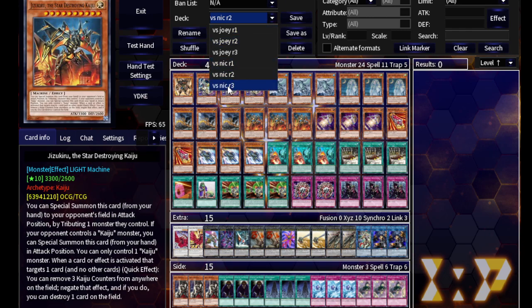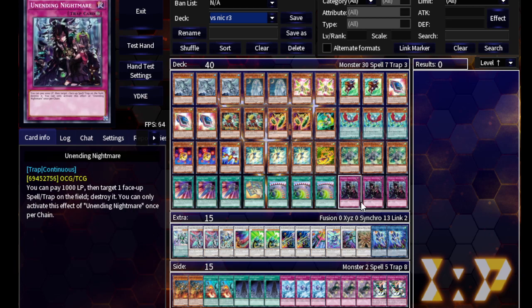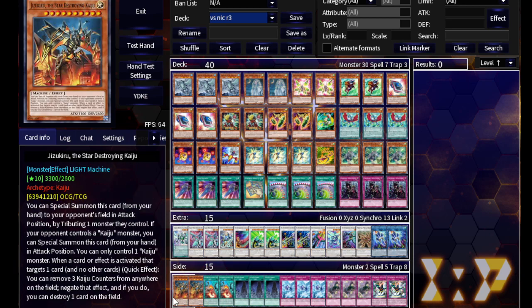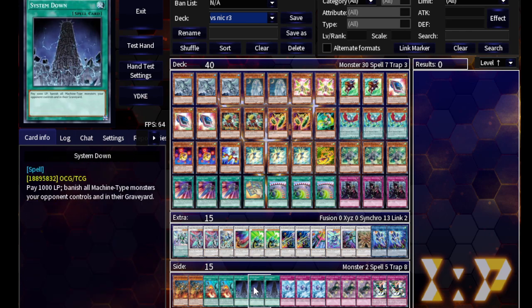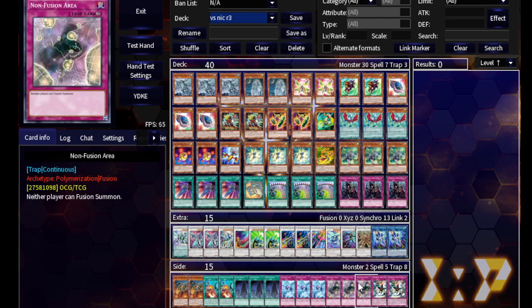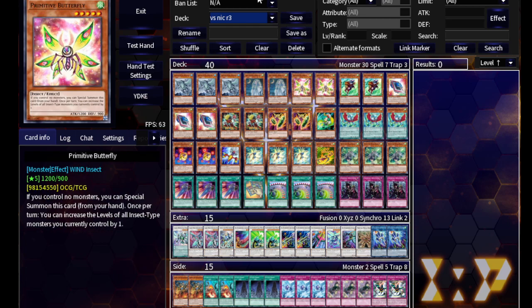Finally, the Speed Voids - nothing too special here. Again, triple Unending Nightmare. A mini Kaiju package in the side deck; we already have three Gameciel. System Down only affects the opponent's, really glad for that. Three Diamond Dust, three Non-Fusion Area, and two Duplicate. Now let's get into the duels.